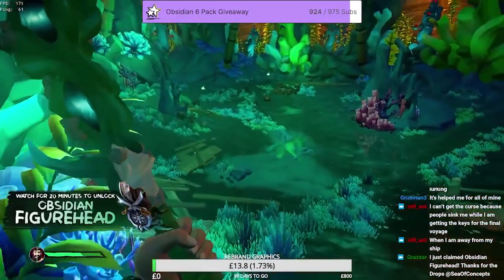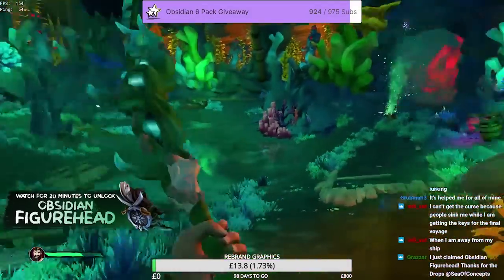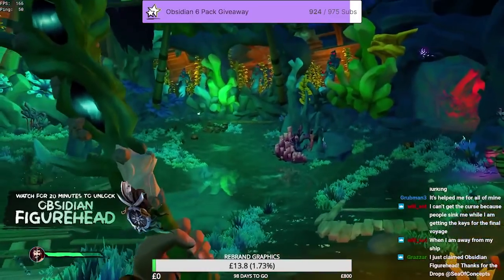Another reason to do these is the commendations — selling coral chests, selling coral skulls. So if you're looking to complete the commendations and unlock the new scar, unlock the curse, all of that kind of stuff, then doing these treasure vaults is something I would also recommend.